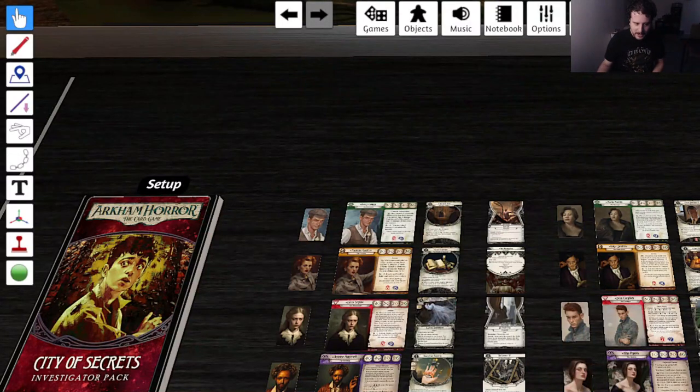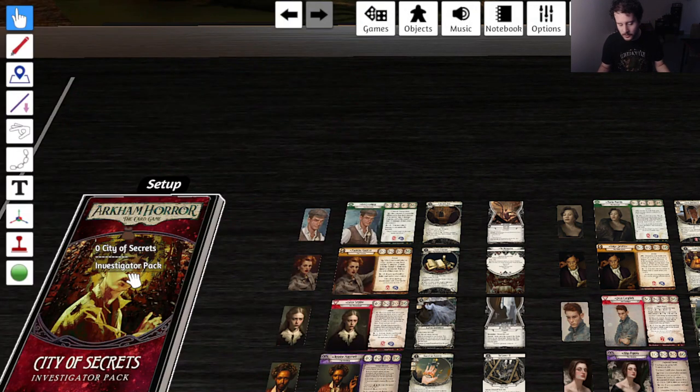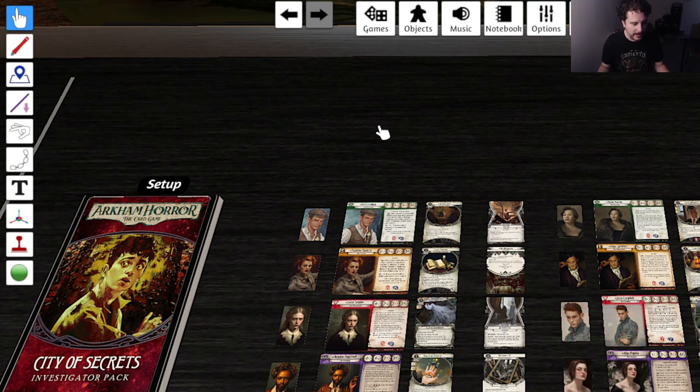Hello everybody and welcome! Today we're in the Custom Corner and we are looking at the City of Secrets Investigator Pack designed by Aug, who you might know as the designer of the Blood Board campaign, and also the Knight of Vespers? I hope I'm not wrong on that.